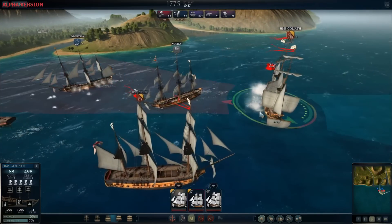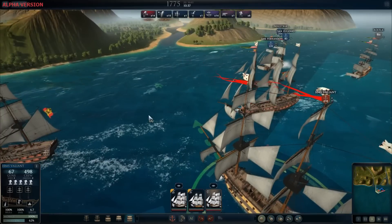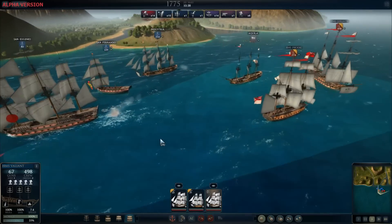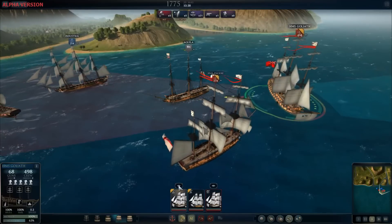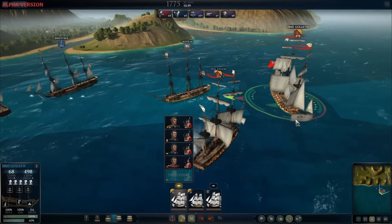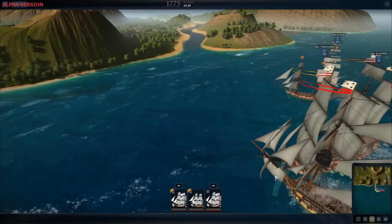Players are able to issue simple movement commands by clicking or dragging arrows to plot more complex courses. Players can control the type of shot, primary targets, and where to concentrate fire for every individual ship, as well as order boarding actions. The AI can assist in controlling as many or as few ships as ordered to, also like Ultimate General Civil War. Ships can be grouped into formations for ease of control.